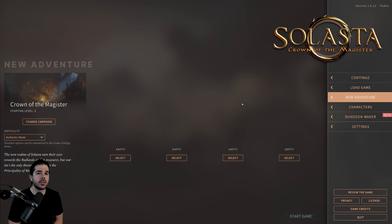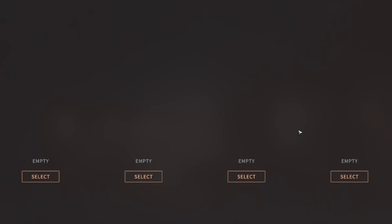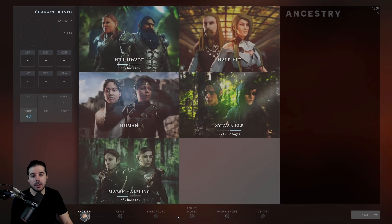So we're about to start a new adventure in Solasta, and as you can see, we have four empty slots here, because you get to make four custom characters. If you want, you can choose a couple pre-made ones as well, but for the most part, most of you guys are going to make a custom party of four. You'll start your first character by clicking Select and then New Character.